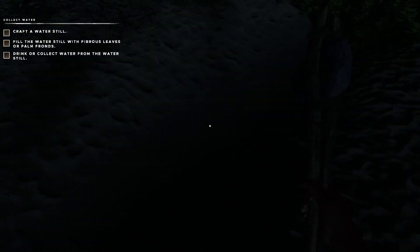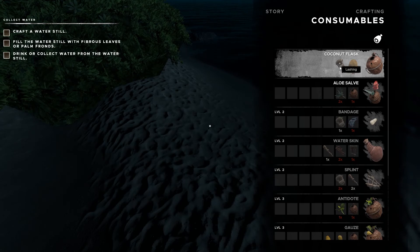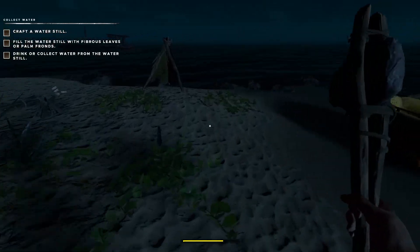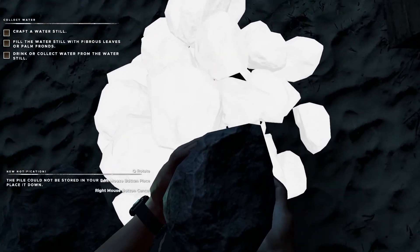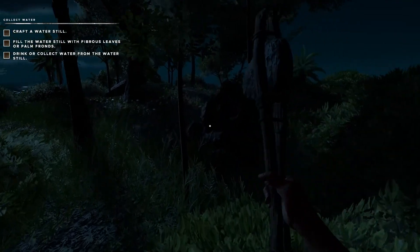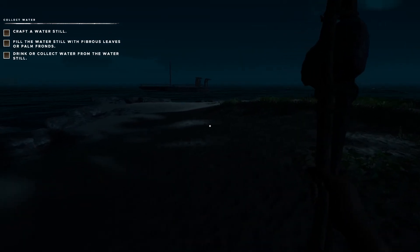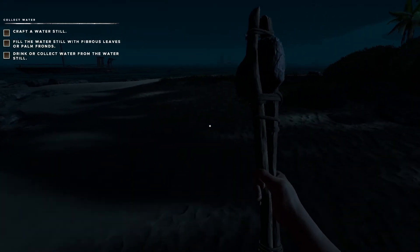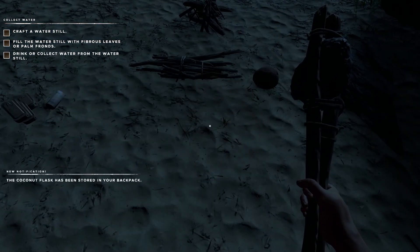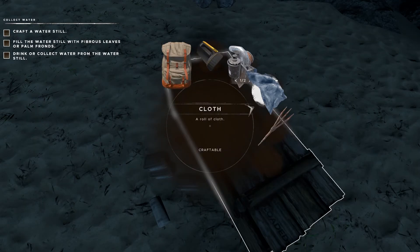Another fibrous leaf — that means we can craft another lashing. For the coconut flask we need a coconut and a lashing — so two lashings total and no more fibrous leaves. Let's drop some stuff off here. Oh, you can make rock piles — that's something I've just discovered. Let's find another yucca tree. I'm going to run back to our campsite, pick up this coconut and make the coconut flask. The tip I've been told is to drink out of that straight away.